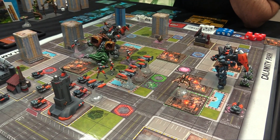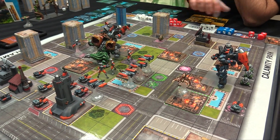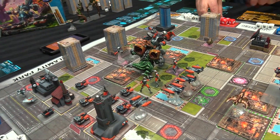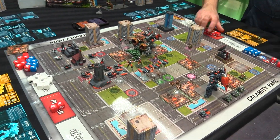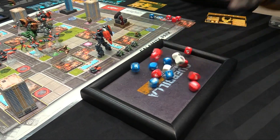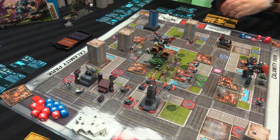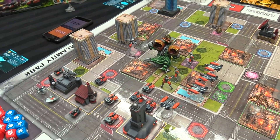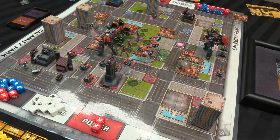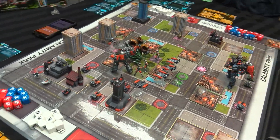Gorgadra goes hyper and takes a double turn. Mike powers up to seven dice. He body slams Sky Sentinel - using seven power dice and four boost dice looking for nine. He hits - Sky Sentinel goes to super damage mode, down to one hit point. Sky Sentinel gets placed on top of a guard tank, crushing it. Mike gets a bonus power die for destroying the guard tank. Both monsters now critically low on health.